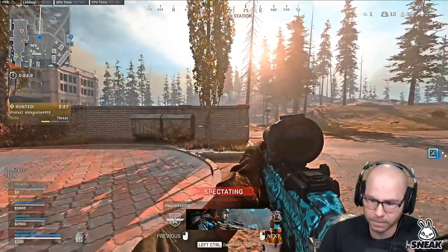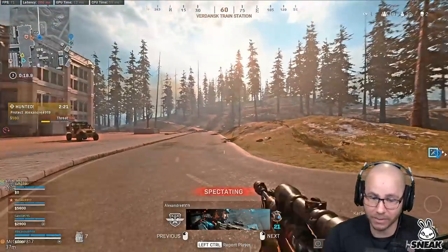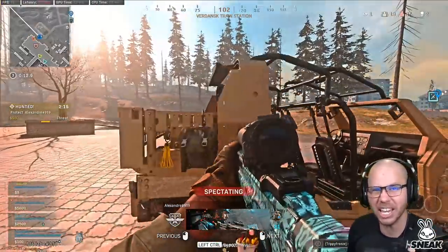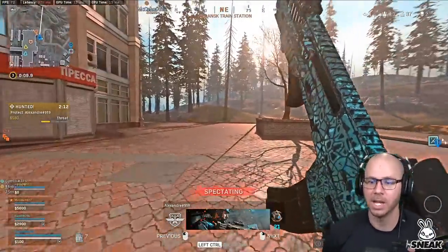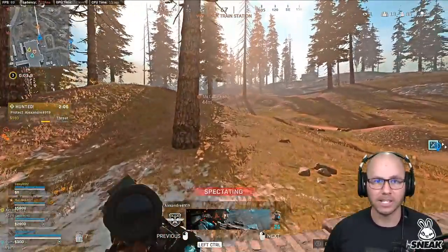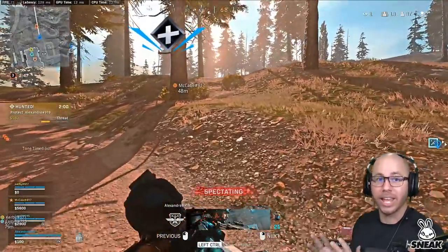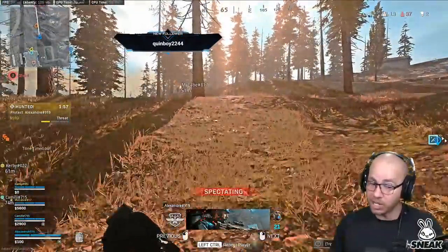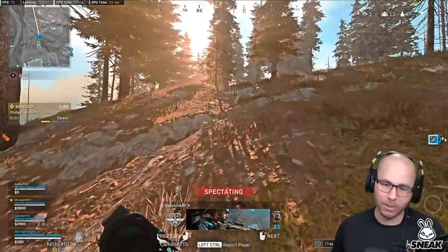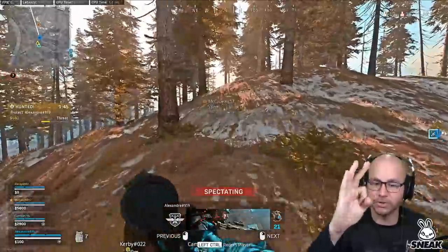The servers have been really bad today. Also, he has a Kilo and a Kar98 - I don't like that. If you get in a close range fight in a building and you have a Kilo with a VLK on it, you're gonna die. I don't care how good you are with the Kilo - the MAC-10 will wreck your face if you're rounding a corner in a doorway. Guns for the right fights. Make sure if you're using a sniper you have something for close range combat. Unless you plan on never going into buildings and just being a support player, but I don't think that's his intention.